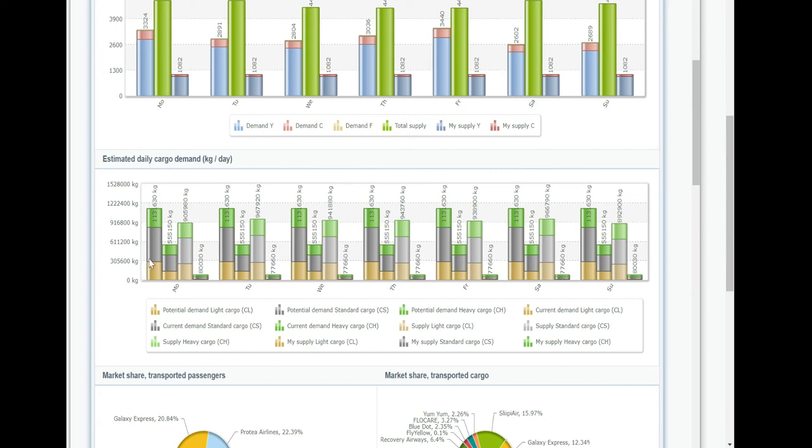Once demand has been established on another leg, it's very difficult to switch it from one route to another. It simply won't happen, or only very gradually — you'd need the other operator to bankrupt or stop flying that route before demand starts shifting, or you'd have to wait for the overall demand to grow. That's the difference between potential and actual demand.